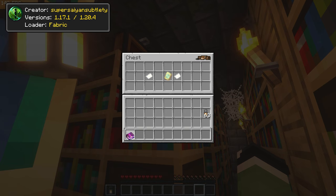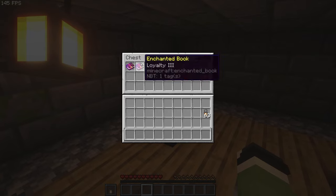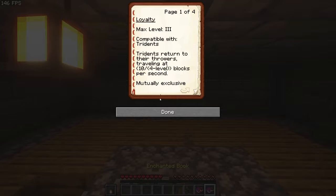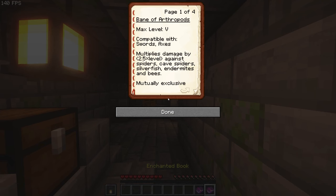Enchantment Lore is an easy-to-understand mod — it simply offers a complete guide for any enchantment in the game. In my own experience I've had times where I'd ignore enchantments because I didn't understand them, but with this mod installed you won't miss out on any unique ability an enchanting book could give you.